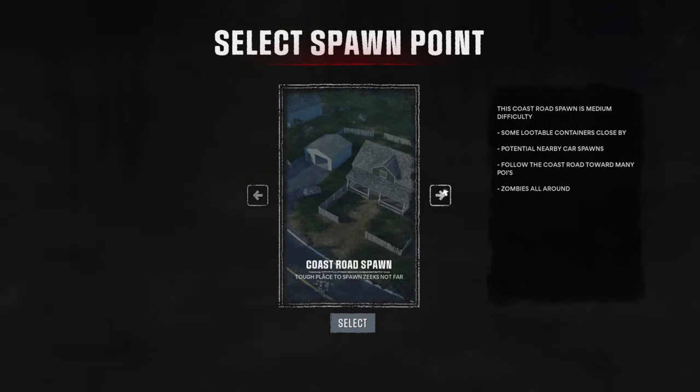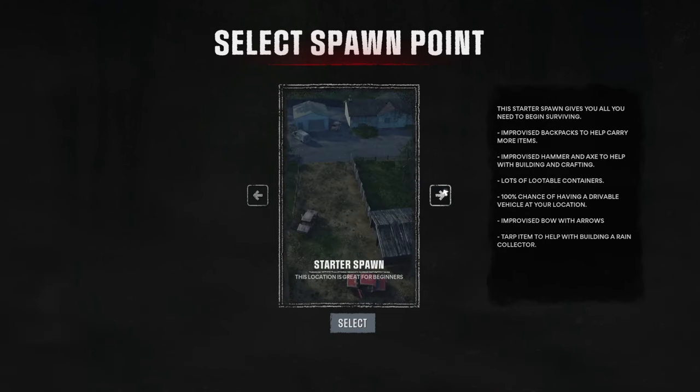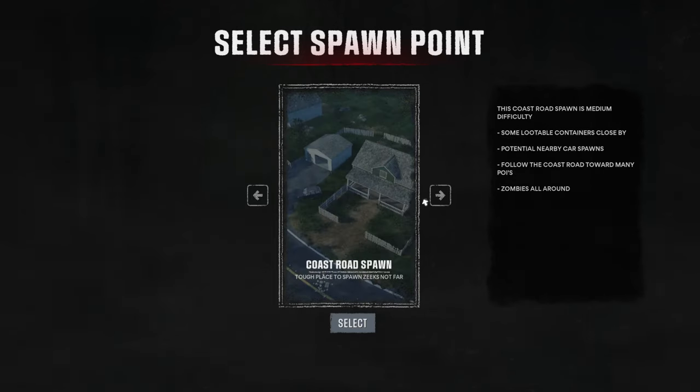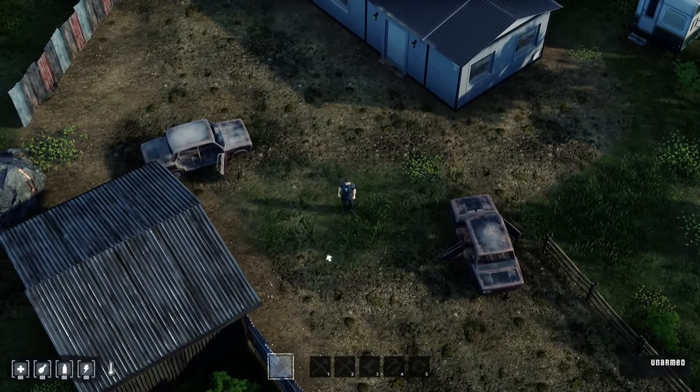For starter spawn, I would recommend inland spawns, coast road spawn, west road spawn — but overall I'd recommend starter spawn. These are going to be higher loot areas; the more you go inland, the more loot you're going to find. But just starting out, hit starter spawn.